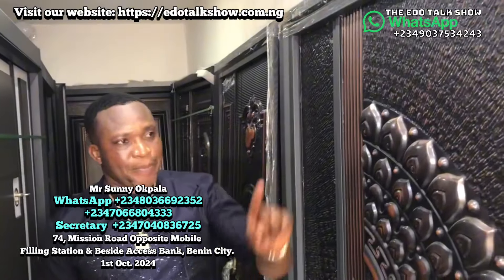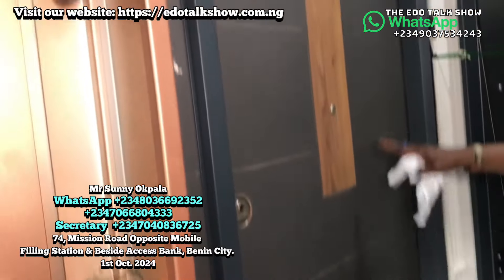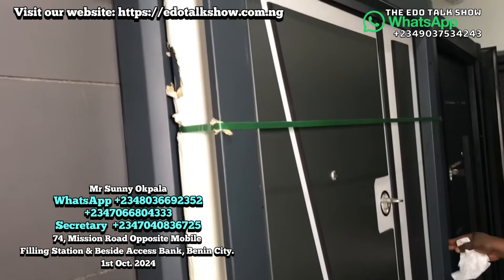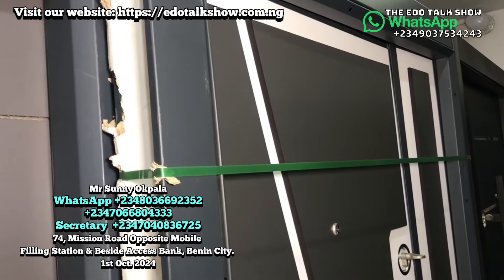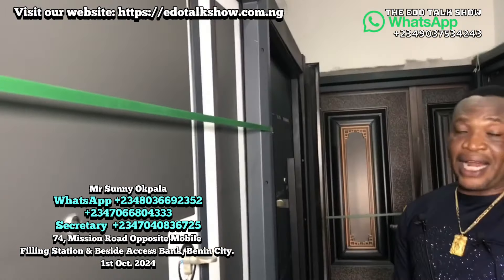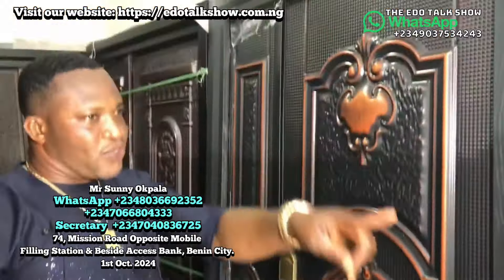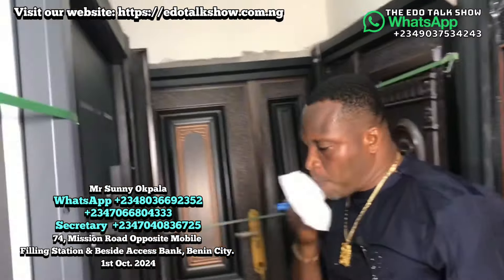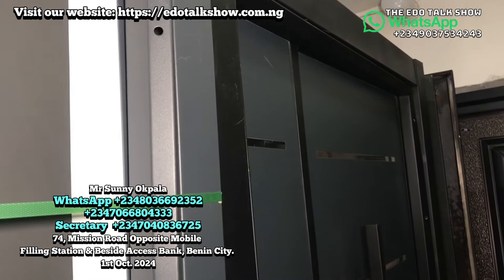All these doors — any quantity you want, any of them, even if you want 10 or 20 pieces of each design, they are available now, not tomorrow. This Turkish door is 450,000, nine-inch adjustable frame. This one here — nine-inch adjustable frame — look at it. It's a very fine Turkish door. This one was 450,000. Then another door, another Turkish door — this one is 450,000 as well. Black with silver design. All these look even better when you mount them with your interior tiles.